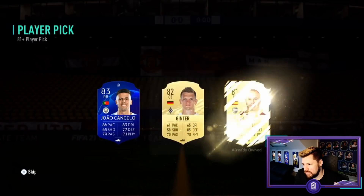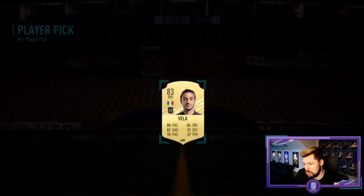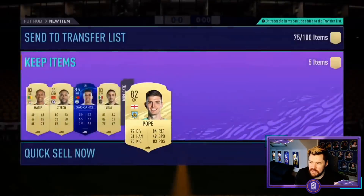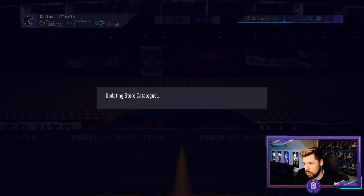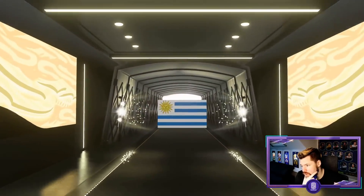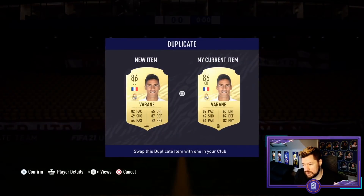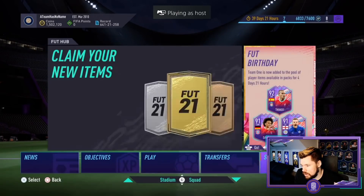Five picks and the pack - can we get our first foot birthday out of a player pick pack? No we can't - Joel Matip. Next up - getting better, 83, 85, 83 - three Premier League players so far. Three Premier League players and an ex-Premier League player. These are just poor, that's all there is to it. These player picks are just poor. Come on, an 86 plus pack - let's get our first foot birthday out of this pack. What's it going to be? Luis Suarez - cool, cool, cool. Oh I mean, as if it's tradable!